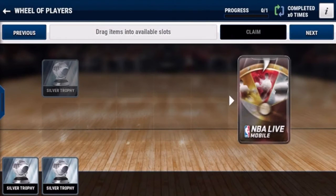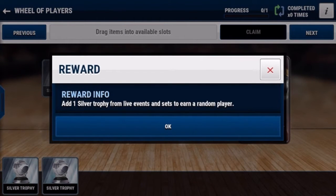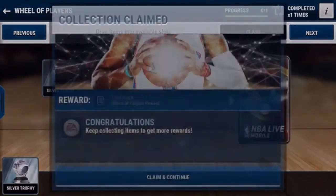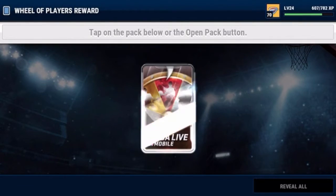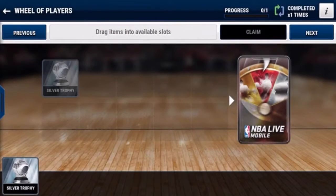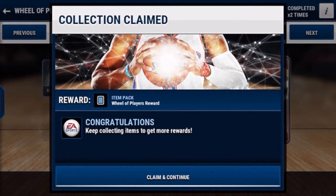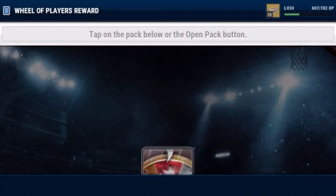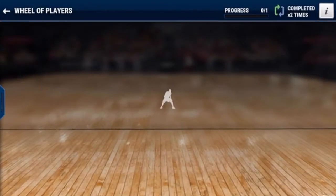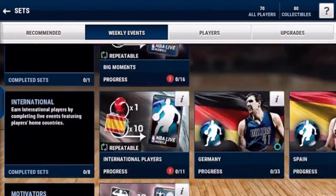There's this new Wheel of Players set, and it gives you a random player — you just put in a silver trophy and it gives you a random player. I think this is a pretty good set to do, because unless you get a bronze player, you've pretty much made coins. So I'm going to do this set and show you guys if it's worth it. Here I got a bronze, so that would technically be losing coins. Trophies are pretty expensive. If you do get a gold or an elite, you've just made like 5,000 to 40,000 easy coins. Let's try it one more time, and we get another bronze. So it seems like you're more likely to just get bronzes, so maybe that's one you want to stay away from.